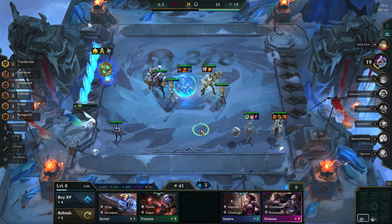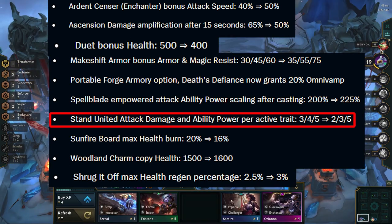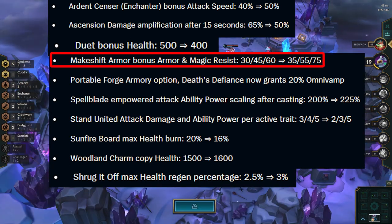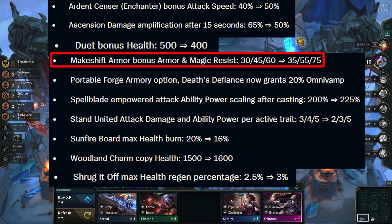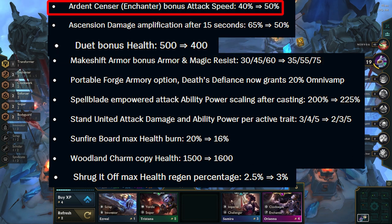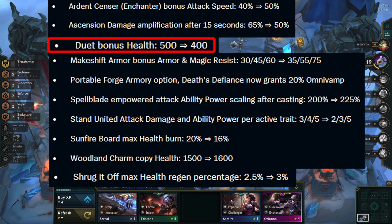Moving on to Augments. Stand United gets nerfed at tier 1 and 2, making it less of something you pick up every game, but it is still a fantastic augment in horizontal comps such as Sniper Jhin. Makeshift Armor gets buffed at all levels — it felt pretty good before and should still be great, especially in Bruiser and Chemtech comps. Ardent Sensor gets a nice buff, which is a big buff to both Enchanter Orianna and Sniper Jhin. Ascension gets a nerf — it always felt like an insta-pick, so it's nice to see it getting nerfed. Duet gets a small nerf, but if you're committed to playing Socialite, it will still be a great one to pick up.